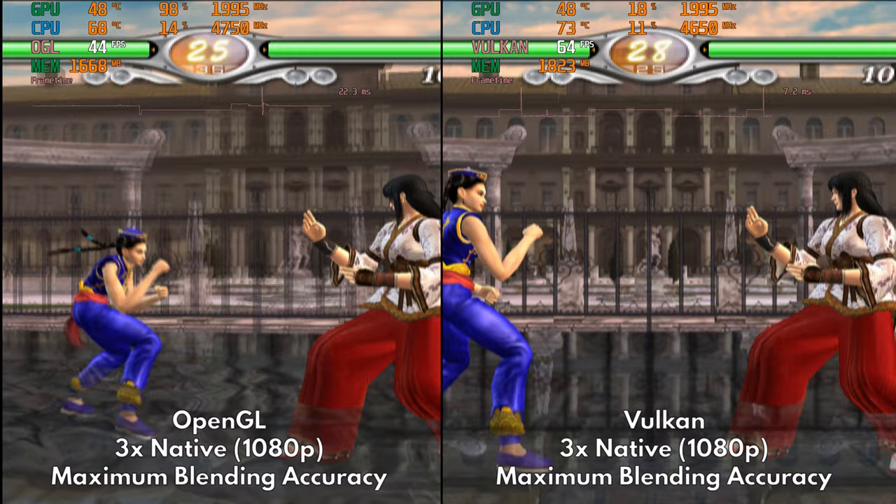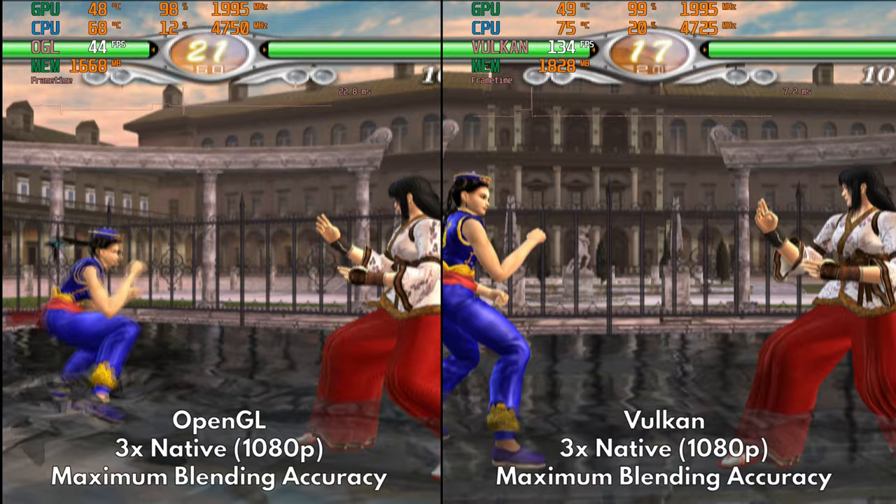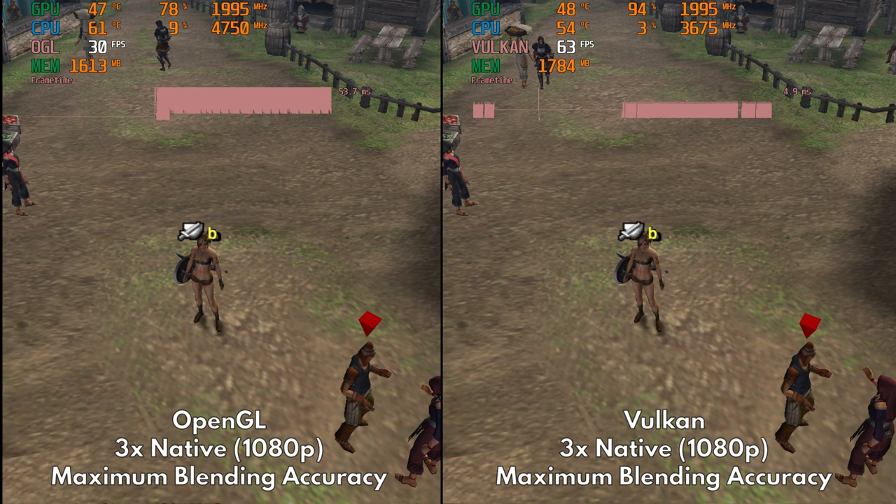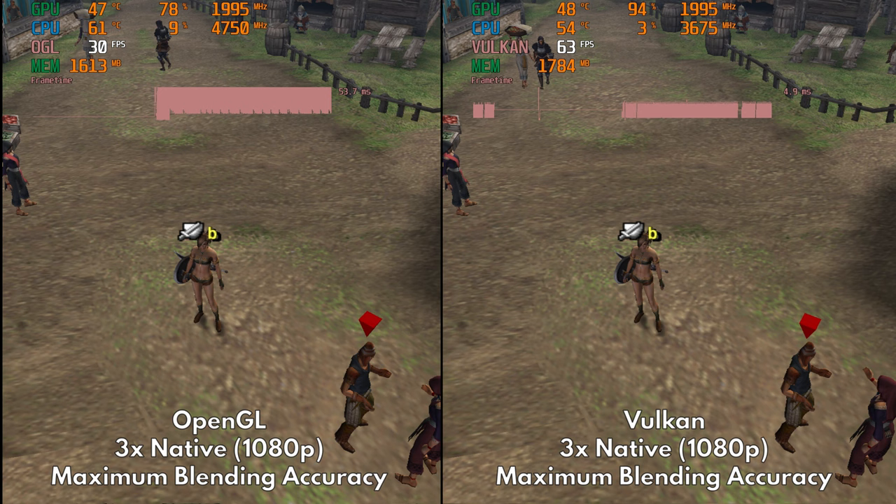These two are the most accurate in translating effects from the native PS2 hardware. OpenGL is the most accurate out of all four, but it's also the most demanding. On the other hand, Vulkan is the second most accurate and also offers the best performance as of this moment. So if you're having a hard time choosing between the four, just go with Vulkan. For me personally, I'm using OpenGL, so I will be picking OpenGL in this example.